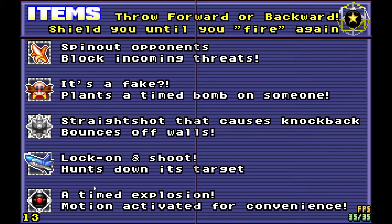Items can often be thrown forward or backward, and some of them will shield you until you fire again. Bananas spin out opponents and they block incoming threats. Egg bombs or egg boxes are fake items — commonly you'd place these around item sets, although placing them on corners is also quite good. This doesn't cover the egg panic mod. Orbinauts are straight-shot things that cause knockback and spin people out; they bounce off walls.